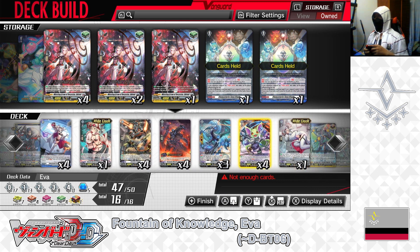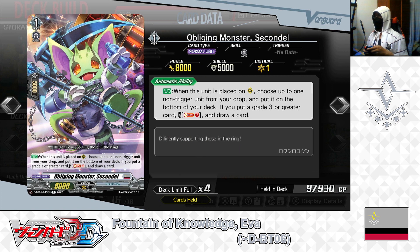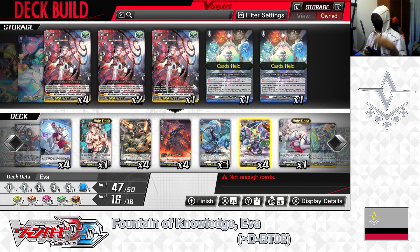Next: grade 1, Obliging Monster Secundale. Skill — auto, when placed on rear guard: choose up to 1 non-trigger unit from your drop zone and put it on the bottom of your deck; if you put a grade 3 or greater card, cost soul blast 3, then draw a card. Secundale is a good card in Brandt Gate Nation decks, especially for EVA: when called, you can restock your deck with specific cards, and if the conditions are met and you pay the cost, you can draw more cards. We have 4 in the deck, leaving it that way.